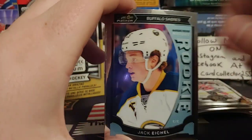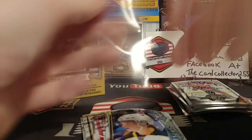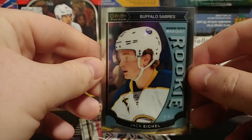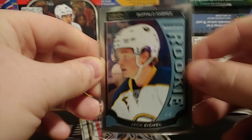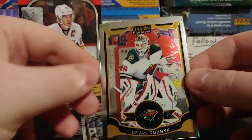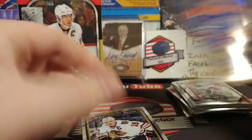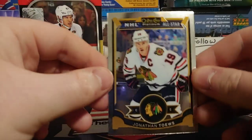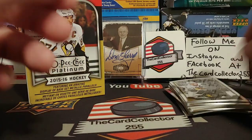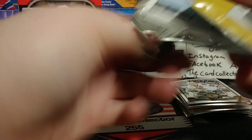Four cards per pack — kind of an iffy product — but for 25 bucks trying to pull McDavid, that's what I'm talking about. Fifth pack: we got Jack Eichel — putting a sleeve on him because he's probably top three or four best rookie, maybe top five depending how you look at it. We also got Dubnyk, a Hopkins rainbow, and a Jonathan Toews.